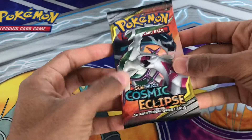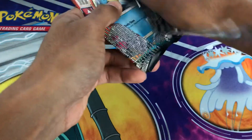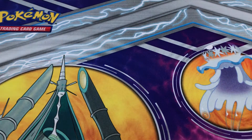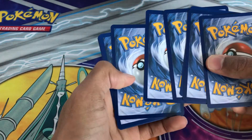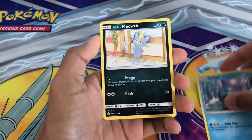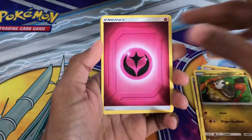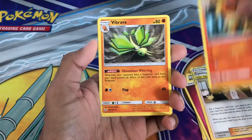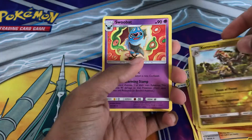Now onto Cosmic Eclipse, the last Sun and Moon set before Sword and Shield began. From this pack: Seel, Meowth, Alolan Meowth, Rowlet, Passimian, Jangmo-o, Fairy Energy, Cynthia and Caitlin — a really good supporter — Rapidash, Vibrava, Reverse Holo Kimono girl, a first-edition rare, and finally a Swoobat.